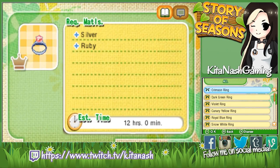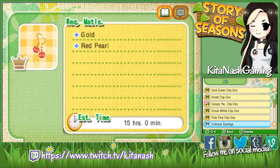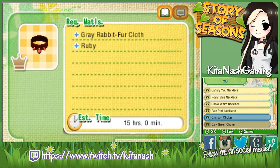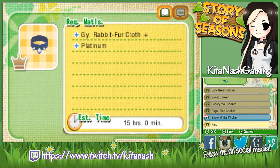Then we need the Crimson Choker — Crimson Earrings, Crimson Necklace. Why can I not make this? Gray Rabbit Fur Cloth — okay, I'll have to make that. You get the Crimson Choker from accessory set number 12 from the Antique Shop, same as the other one. And you also need the Snow White Choker, which comes from accessory set 7 from Ice Country, which is the one I just bought.